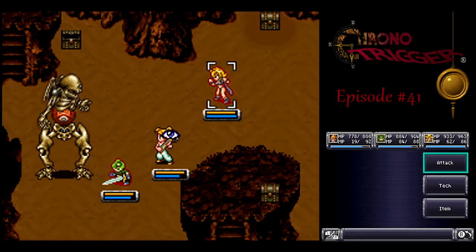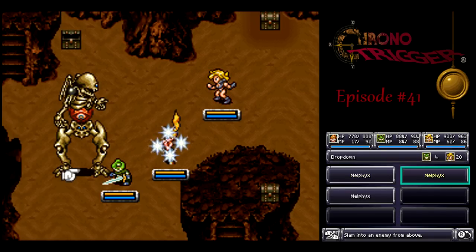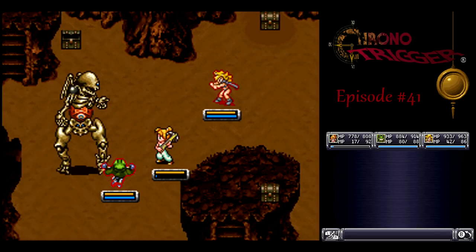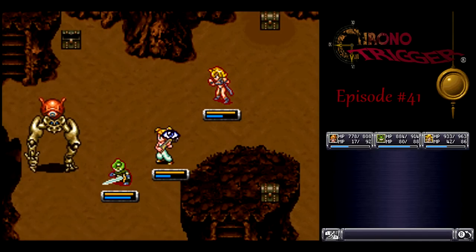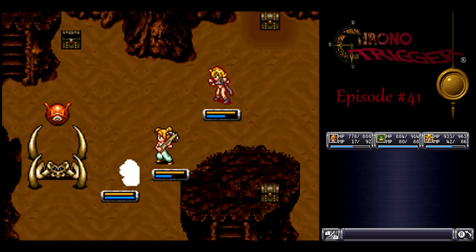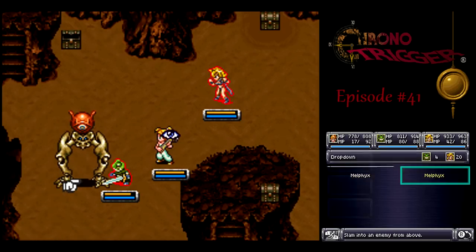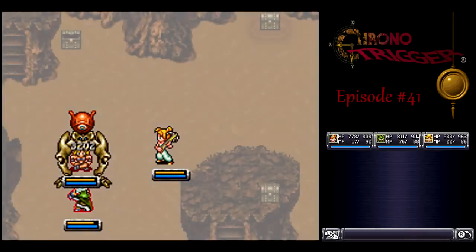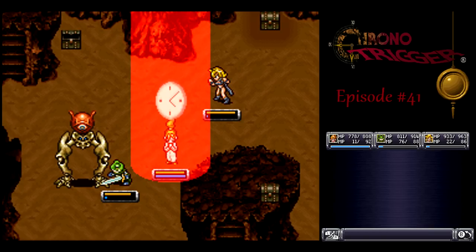It's kind of like the dinosaurs in prehistory where you had to use lightning to reduce their defense, and then attacking would raise their defense — at least with Nizbel, anyway. So in this case, instead of lightning, you got ice or water. Either will do — they're pretty much the same element. Then just go to town. You could have Marley cast Haste on everyone, but it's not a big deal either way.